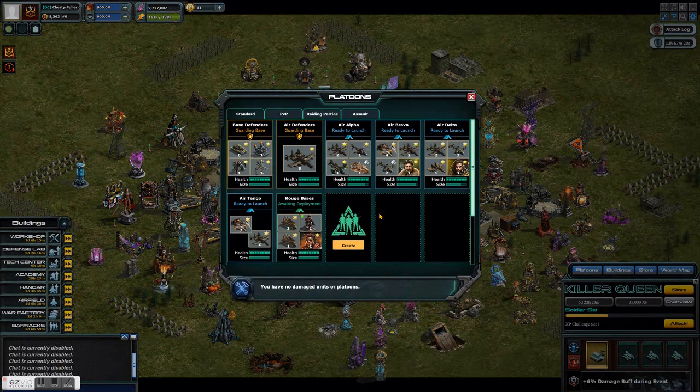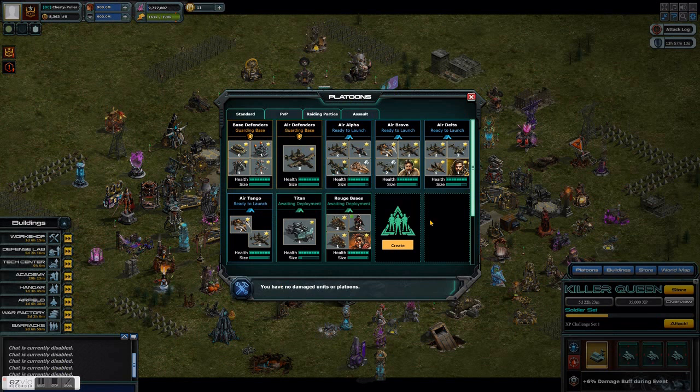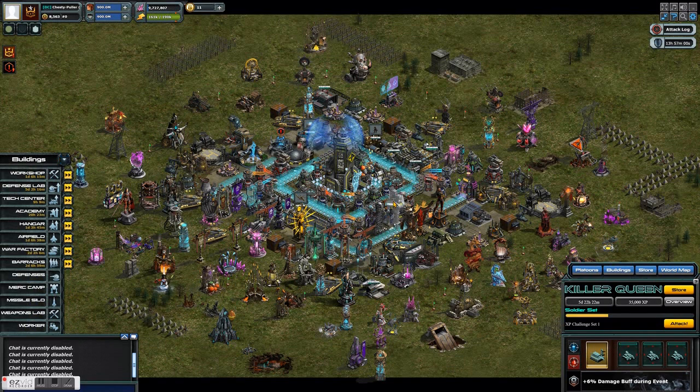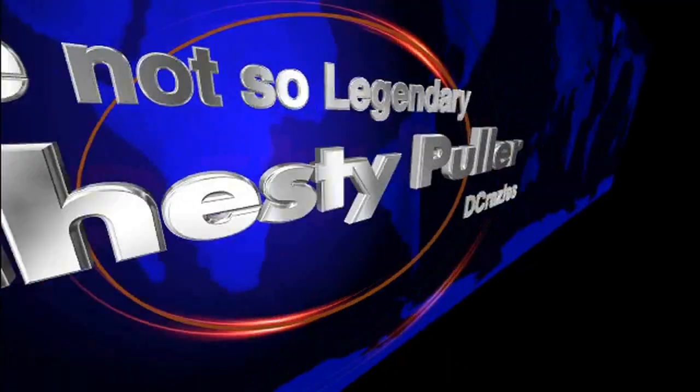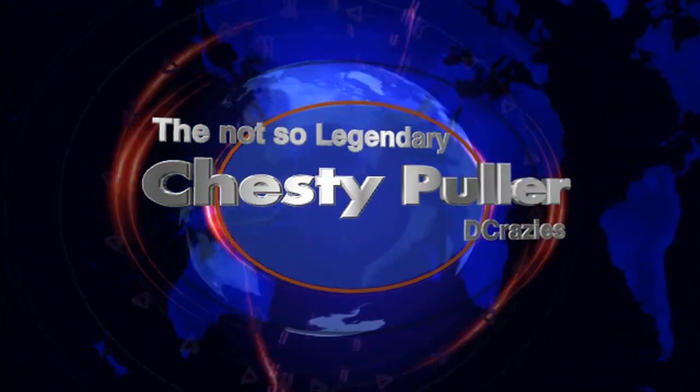Anyway, that is my Rhino-X at max level now. You can check out the options inside the workshop — there are no new workshop options yet that I can see, it's still all the old workshop — but it did add a lot of hit points to the Rhino-X. Hope it was helpful. See you next time.